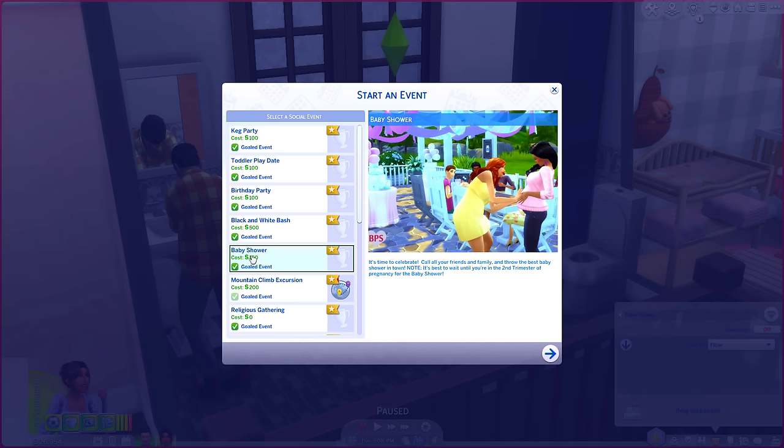One thing I should have done - I forgot to do this - she needs to ask her husband to accompany her to the birth. 'Ask to accompany childbirth' - perfect. Once he says yes we will head to the hospital. Stop dancing Kate, this is serious! I think she's asking the question - 'You want to come to the hospital with me?' 'Of course I will be there for you honey.' Great, well let's go have the baby at the hospital, and we'll be taking Osamu with us.